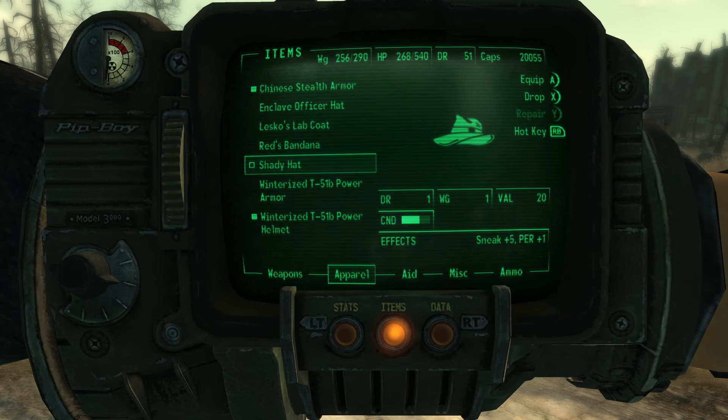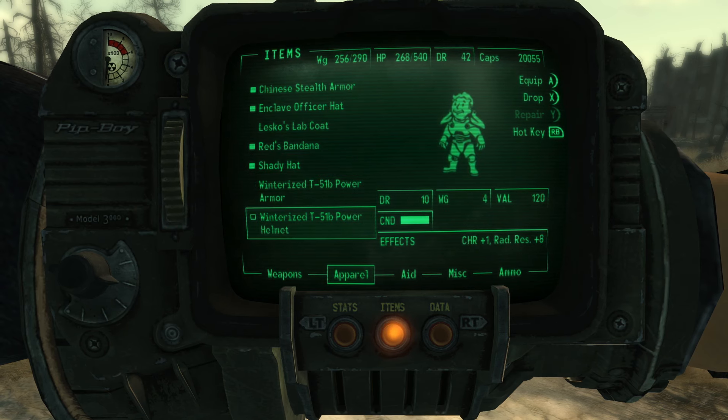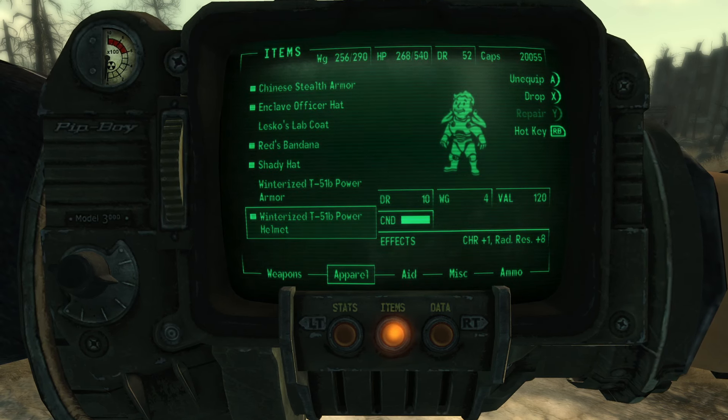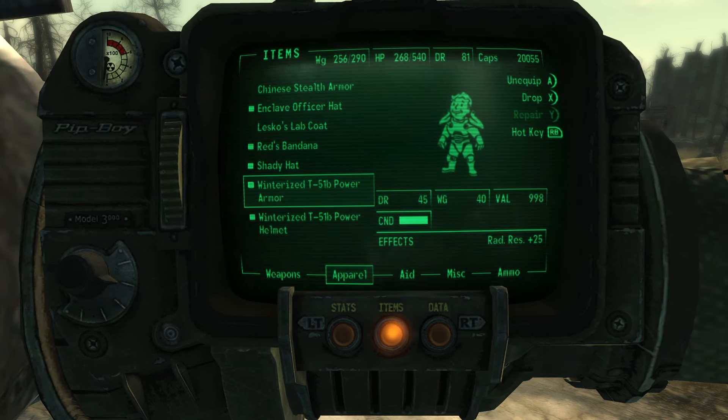You can see I can have shady hats, red bandana, the enclave hat, my power armor helmet. And then once I have all the hats I want on, I can just put on the armor I want to use normally.